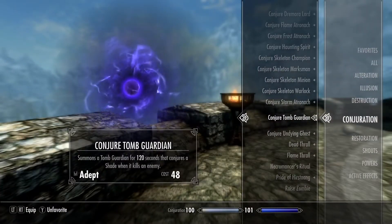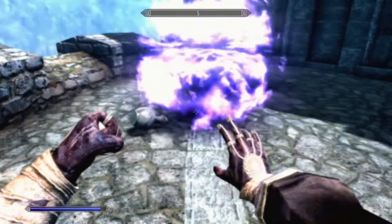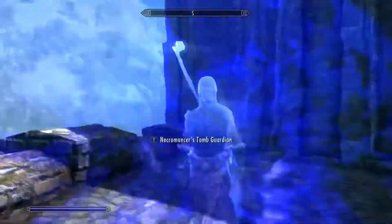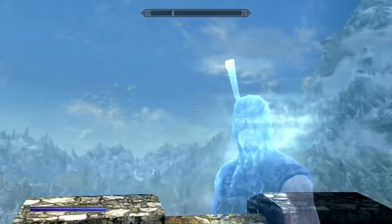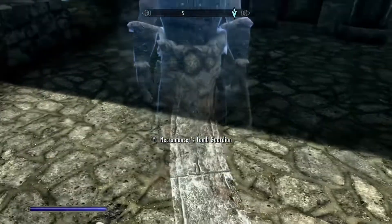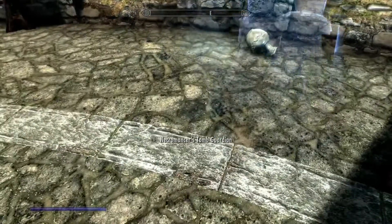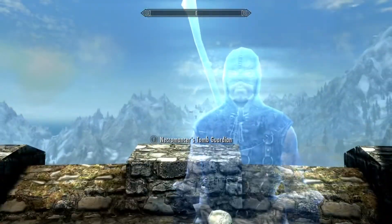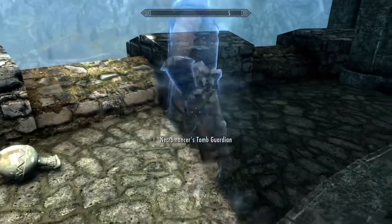Next on the list is the Tomb Guardian. Whenever this guy notches a kill, he will summon a shade of the thing that he just killed to fight for your party. A shade is basically a weaker version of the original in a ghostly form. He wields a ghostly headman's axe while walking around in an executioner outfit. He is interestingly a little bit taller than the player, reminding me of the Ebony Warrior in a way.